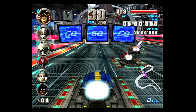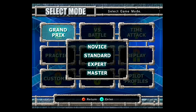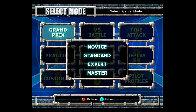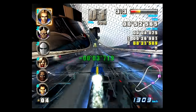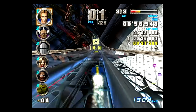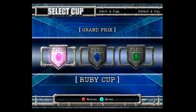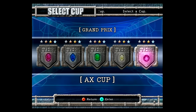Let's dive into the Grand Prix mode. There are four difficulty levels: Novus, Standard, Expert, and the unlockable Master difficulty. If you're new to this series, I highly recommend Novus, as this game doesn't hold back difficulty-wise. From here, there are three cups available at first — Ruby, Sapphire, and Emerald — as well as two unlockable cups, Diamond and AX.